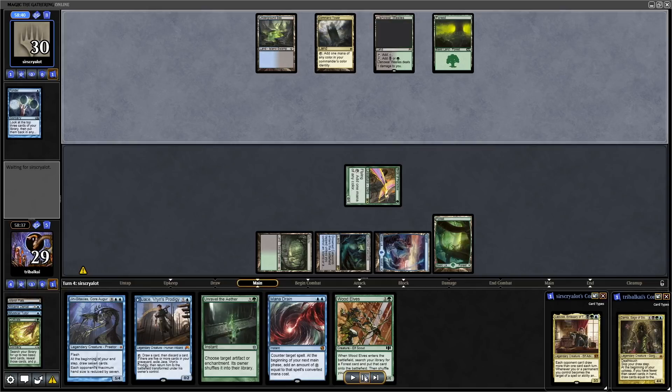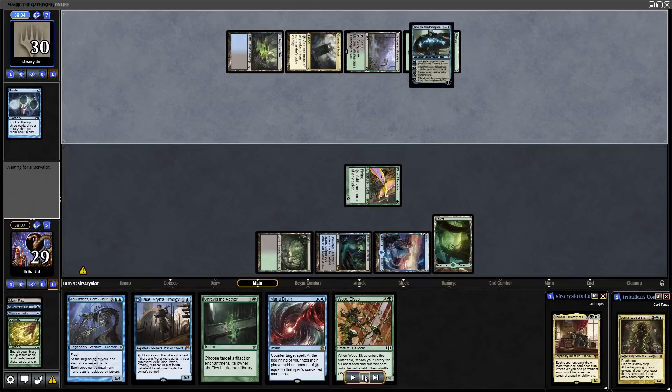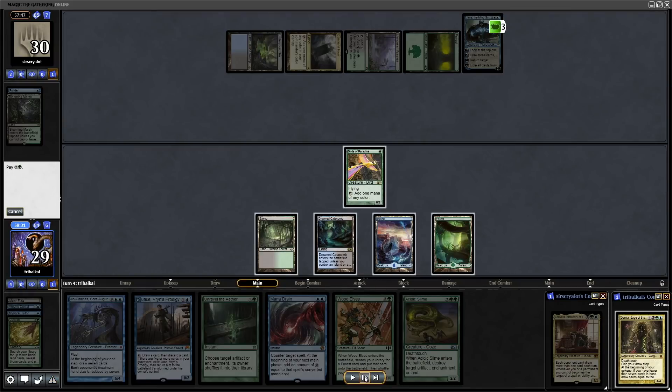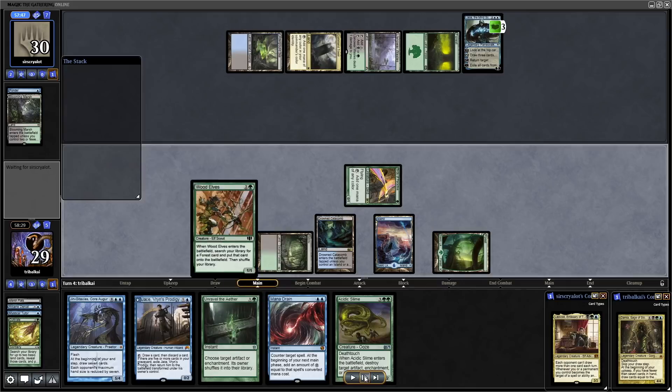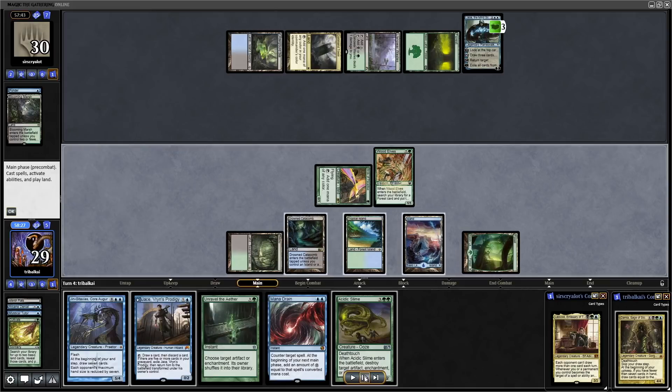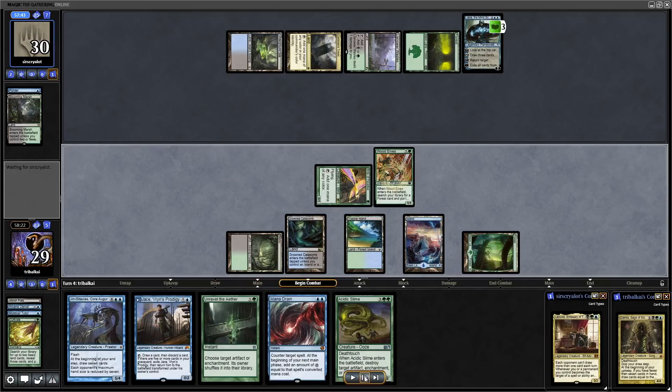Taking advantage of what is hopefully a turn off for Leovold and going for a little bit of ramp. They do get down a Jace the Mind Sculptor, but we would have saved the Mana Drain for Leovold anyway. Going straight into a Brainstorm. We draw into Acidic Slime and debate whether to go for Acidic Slime onto the Command Tower to take them even further away from Leovold, but instead just decide to ramp a little bit more with the Wood Elves. This also shows our opponent we could have a three-mana counterspell.